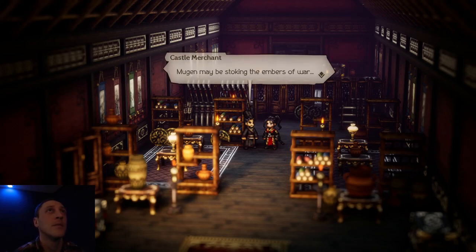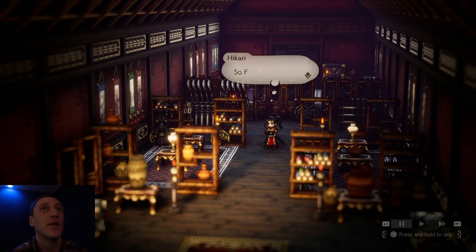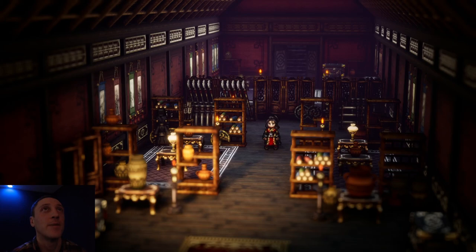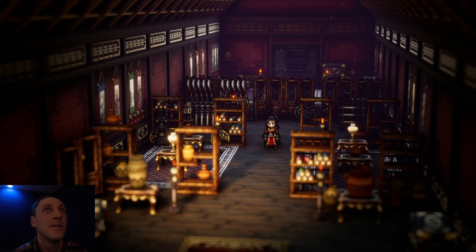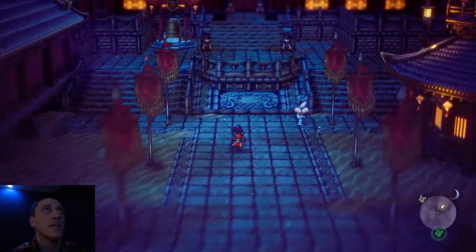Mugen may be stoking the embers of war. His father was right — Hikari has to ask Mugen himself and look him in the eye. 'If that merchant's words hold any salt, I'll find him at the Crest of Heroes.' I don't know if you want to go there all alone — he's going to have his whole gang there. But in the name of continuing the story, let's continue.